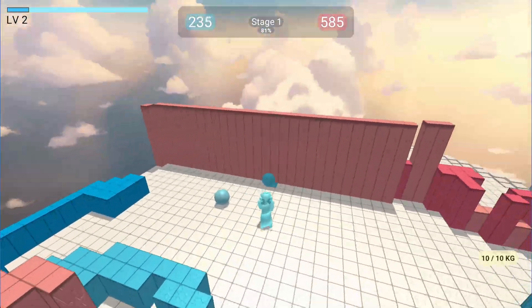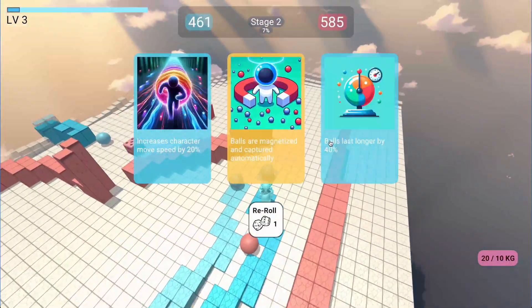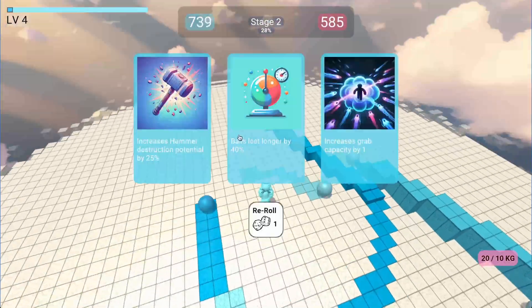So we have here two balls. Let's grab them. So now it's really fast. Oh, we got a rare one — we can magnetize the balls so they go from really far away.